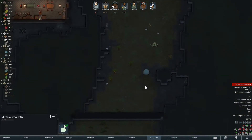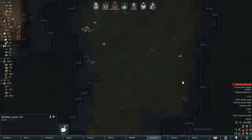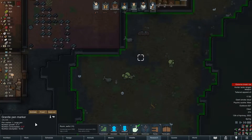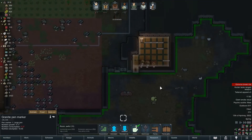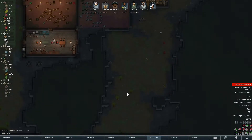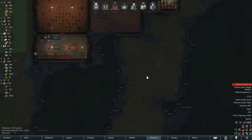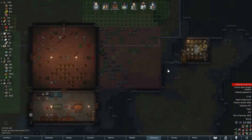We got some muffalo wool - I'm almost tempted to get a breeding pair of muffalo because that's nice. But how's the food? Nutrition consumption even right now is a little too high for this area. It looks big but it's pretty rocky, there's a lot of crappy terrain in this spot. No worries, we got plenty of kibble.